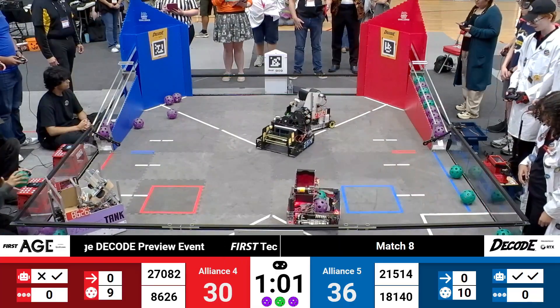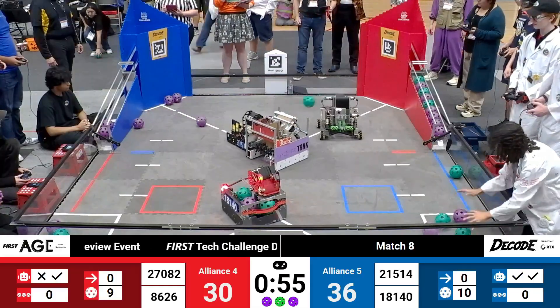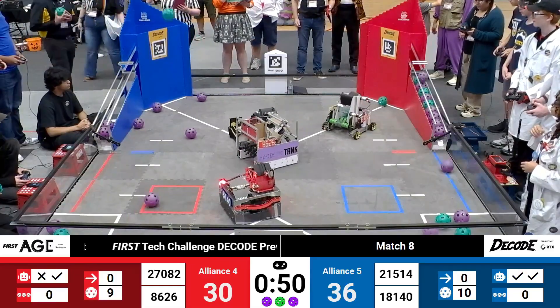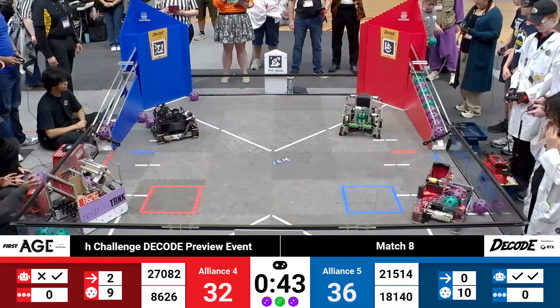Red ramp now filled up, so any artifacts that get scored will only be worth 1 point for not being classified. It does look like, though, Prototypes and Steel Wings are going to take those single points. Steel Wings bypasses their opportunity at the gate and instead launches up toward the backdrop of the Red Alliance gate.